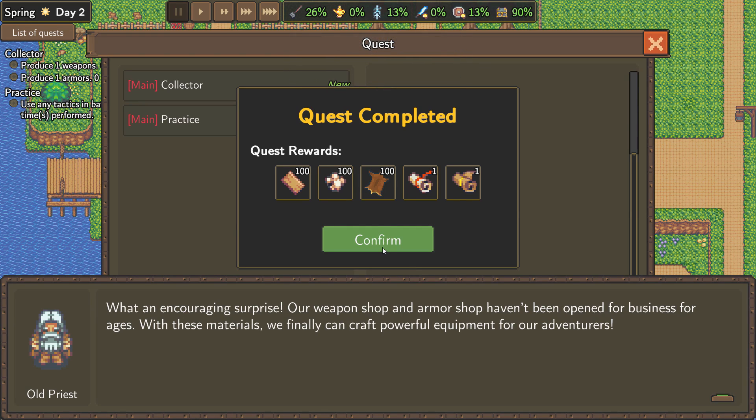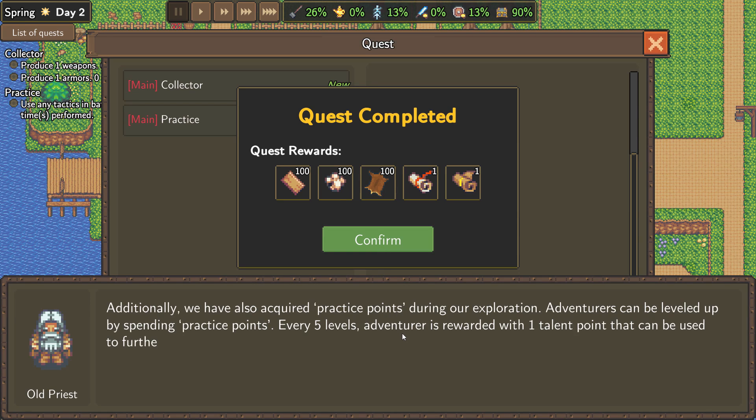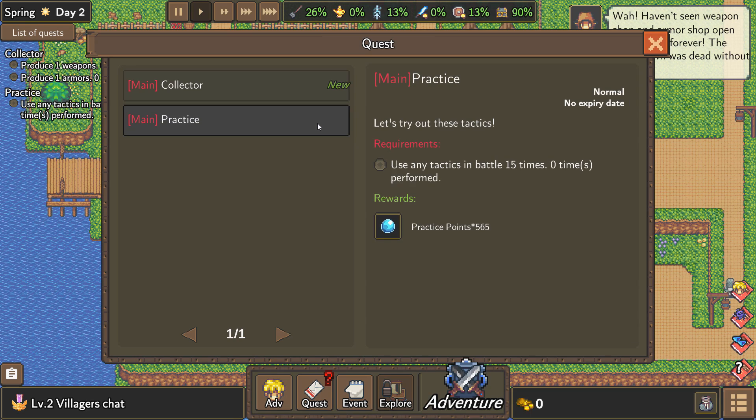What an encouraging surprise! Our weapon shop and armor shop haven't opened for ages. With these materials we can finally craft powerful equipment for adventurers. We've also acquired practice points during exploration — adventurers can be leveled up by spending practice points. Every five levels they get a talent point to enhance battle ability. During battles, rage points are accumulated and can be used to release powerful tactics. Sounds good.